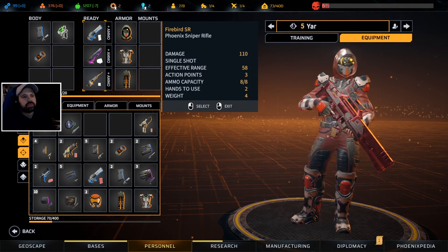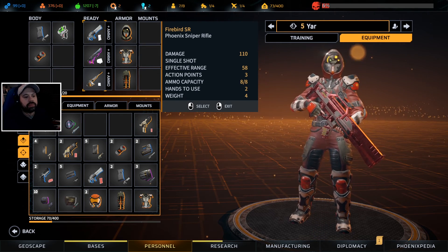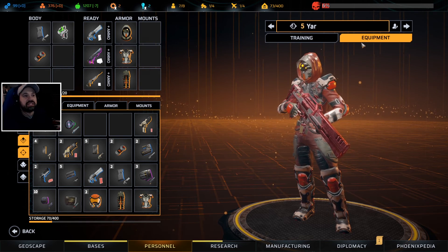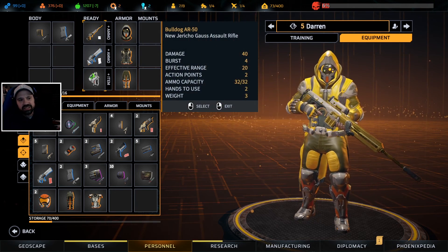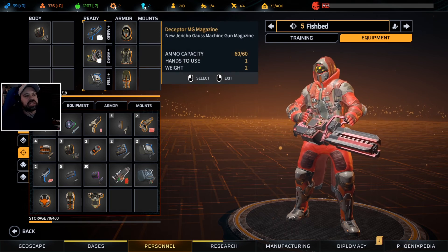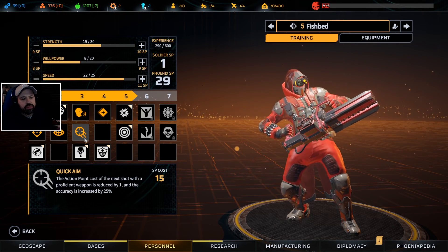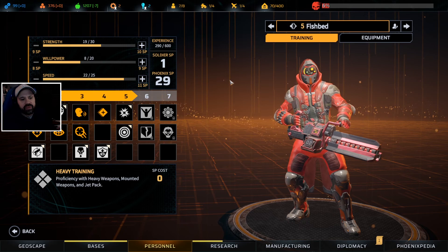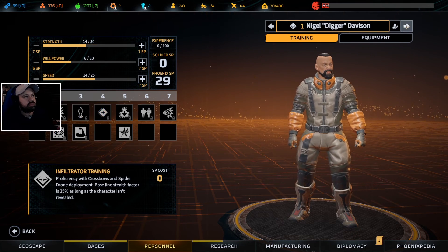We're going to bring the sniper rifle so we can end the turn on it for return fire. We just have to remember to swap weapons out before we finish a turn - that's really all I'm bringing it for, so I don't need any ammunition. With Darren it's the main weapon, so we're always going to be on return fire with that one. I'm also bringing Fishbed. The sniper class on Fishbed was mainly so we can have quick aim, which is really good on all three action weapons because it means we can shoot twice.